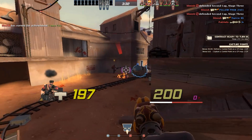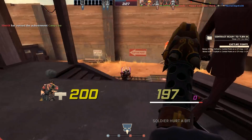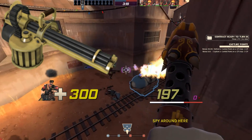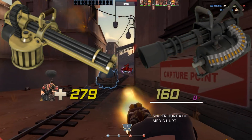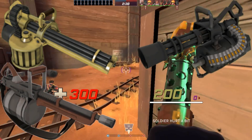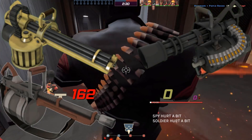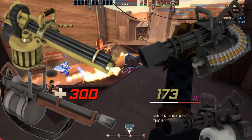In fact, everything the Heavy needs to do, there's a minigun already built for it. Want to ride the cart or hold a strong position? The Brass Beast has the power to do that — even for all of its faults, it works better. Want close-range power and the ability to shut down chokes and pull some area denial? The Natascha works wonders for that. Want to flank and surprise opponents? The Tomislav is a great option, allowing you to be highly mobile, silent, stealthy, and just have complete superiority in 1v1 situations. And do you want a good, sustainable, all-around weapon that is good in any situation? Use the stock.